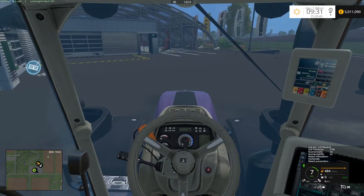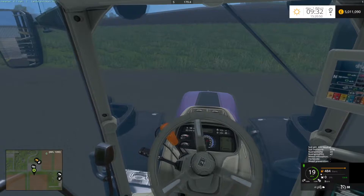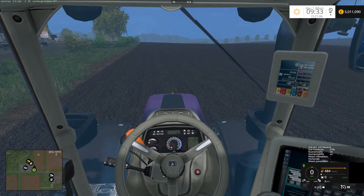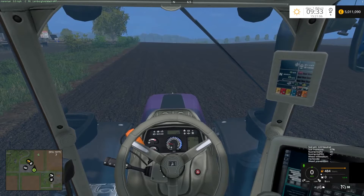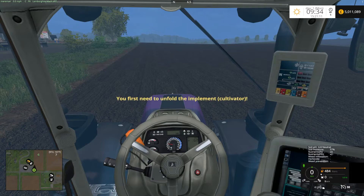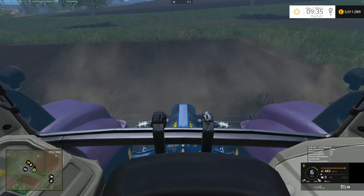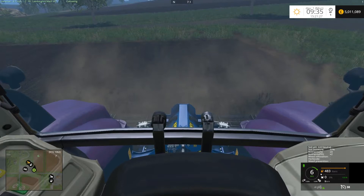We'll put it on high because I want to try and get some rocks out. I'm hoping this Lamborghini has still got the same power as the in-game one - I think this is mainly a light modification of it. If it hasn't, I'll just pick up another tractor as this is my test. Now it's unfolded and it's got it - oh yeah, that'll pull it. I particularly like these coveys and I'm just hoping it will pull up some rocks.